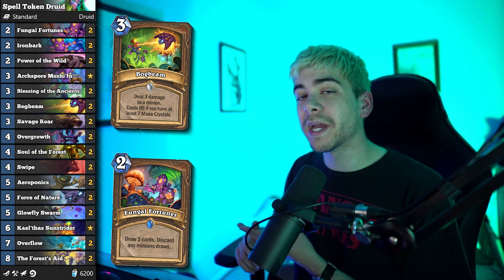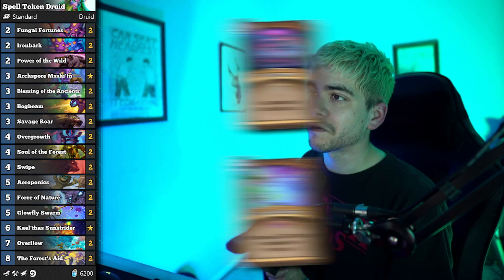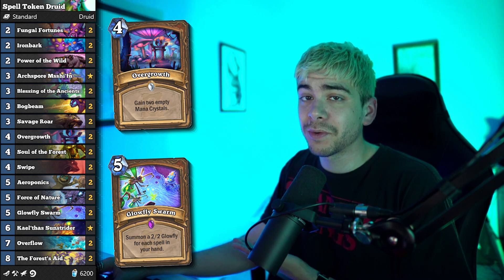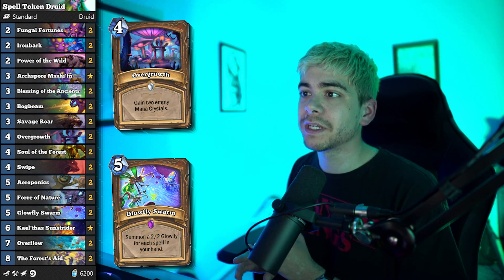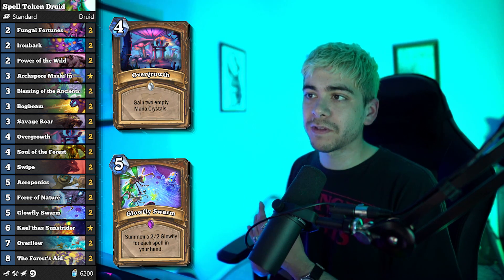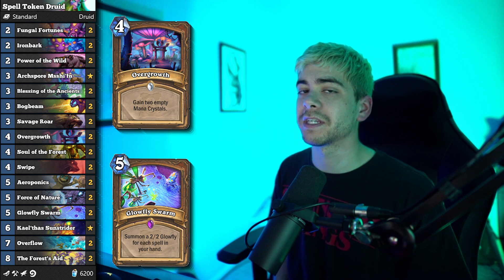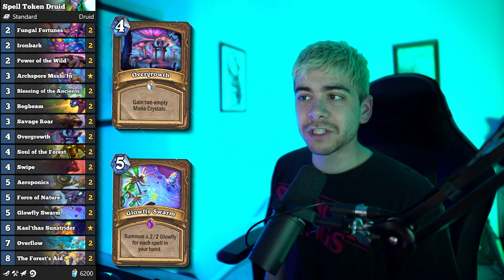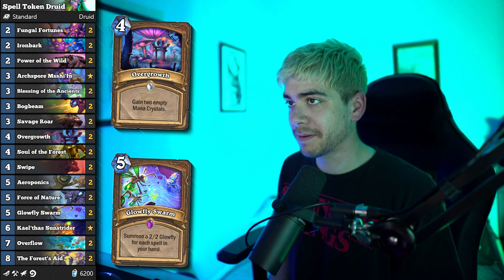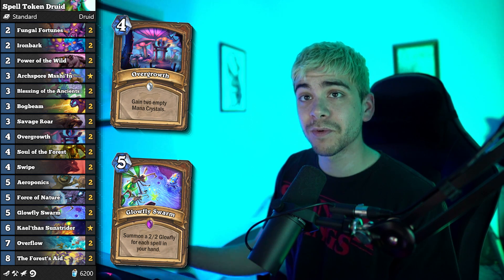Not a lot of people can deal with a Soul of the Forest token board. Godfrey's gone and other classes would need two AoEs to clear it. Zephyrus doesn't deal with it very well - it's kind of scary seeing a board full of Deathrattle minions right now. We got Fungal Fortunes which draws three cards for two mana but will discard any minions, so you might discard your Machiffen or Sunstrider - that's fine. You want to control the board, hit it with Glowfly Swarm and Soul of the Forest maybe on turn nine, then hit them with Roars, Blessing of the Ancients, and Power of the Wilds. If they deal with the board you can constantly Forest Aid - four of them since they're twin spells. Overall I do think Spell Token Druid is going to be a viable archetype.